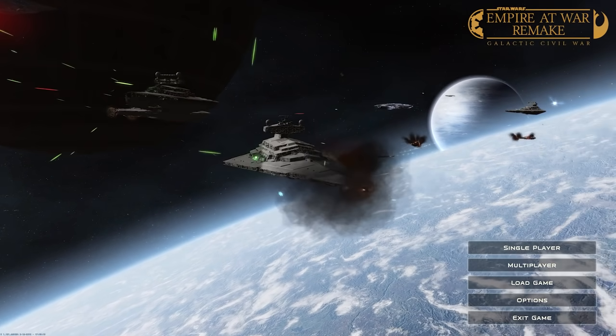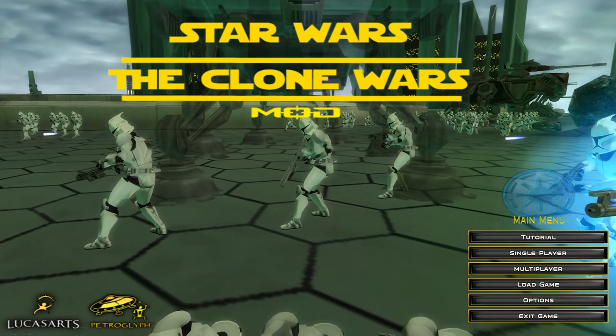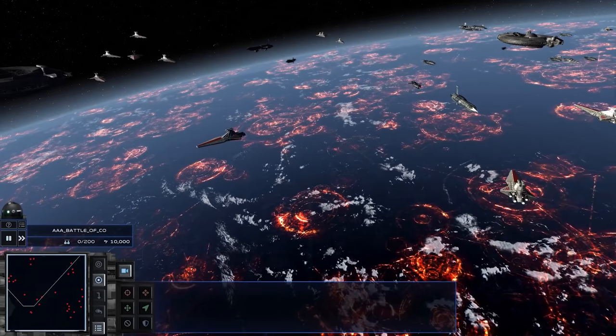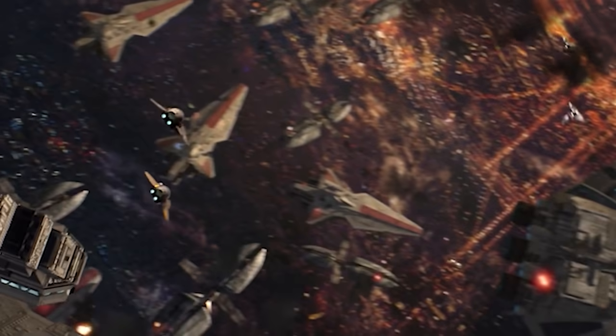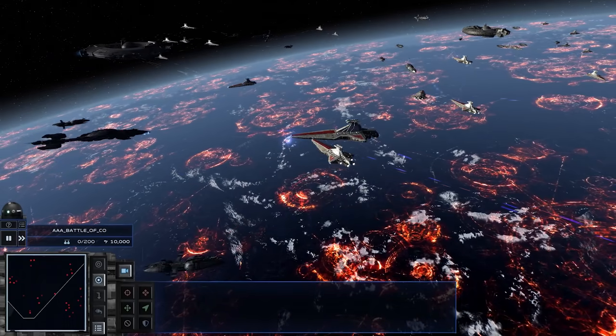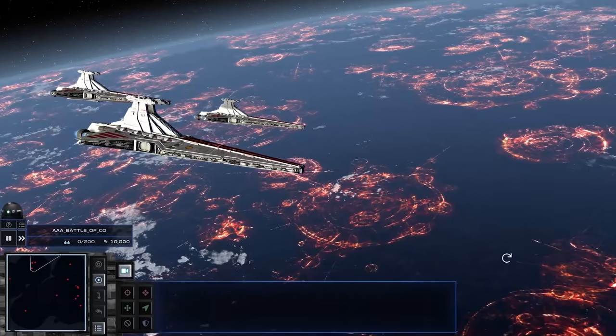We're playing with the Empire at War Remake mod by Emperor Niko and the Dutchman, as well as the Clone Wars 4.0 by Aussie 667. The first skirmish we're gonna be playing is the Battle of Coruscant — this is exactly like the opening to Revenge of the Sith. Just look at how beautiful this is.